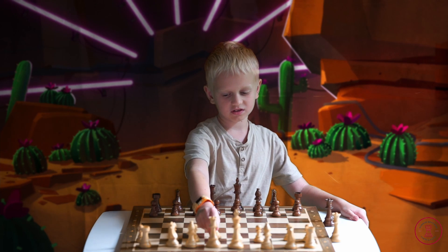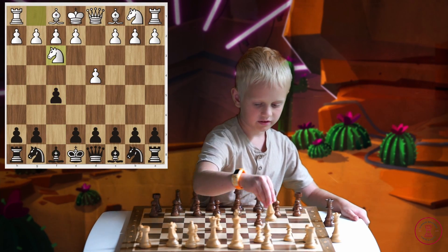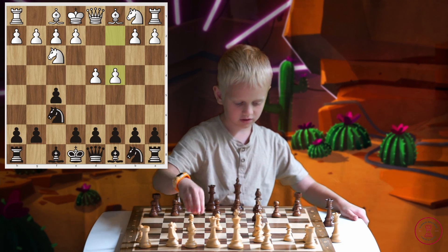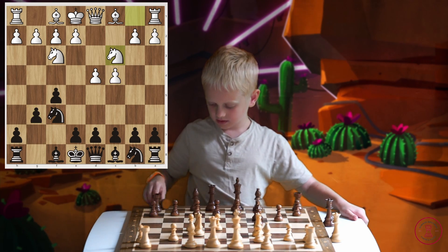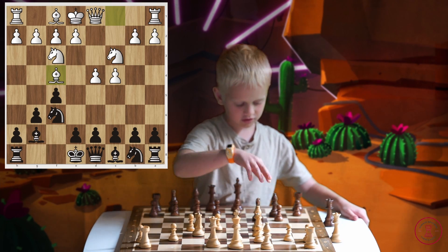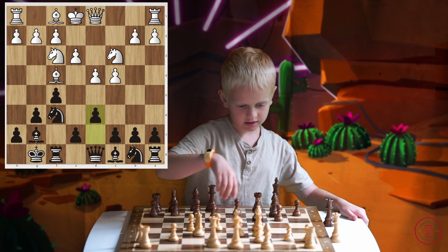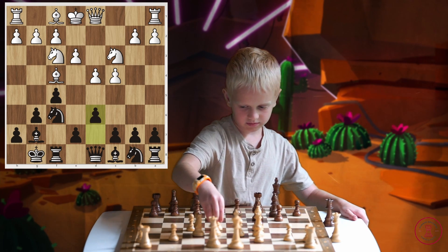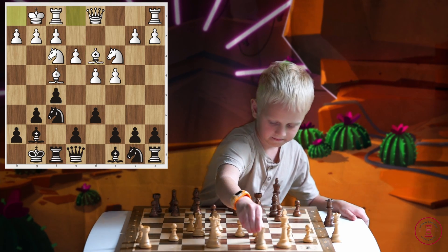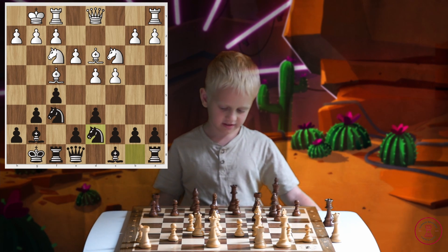First I'm going to show you how to play versus D4. D4, F5, Knight F3, Knight F6, C4, G6, Knight C3, Bishop G7, Bishop F4, Castle, E3, D6, Bishop D3, Queen E8, Castle, Knight B-D7. And then Black just fights for the center.